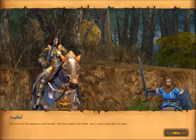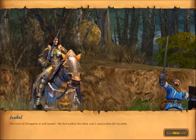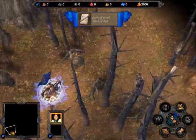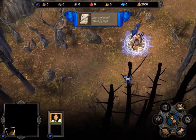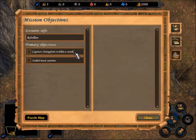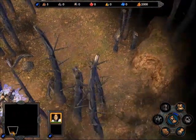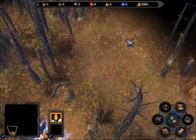The town of Strongbow is well named — the best archers live there, and I need archers for my army. We'll have archers once we get to the town of Strongbow. Our objective is to capture Strongbow within a week. This is basically saying if you don't have a town within a week, then you lose — and that's generally how this series works. And of course, I must survive.